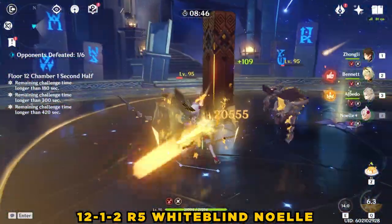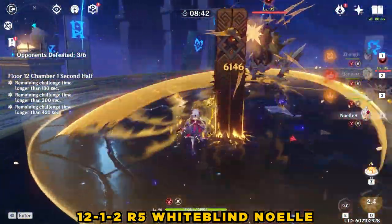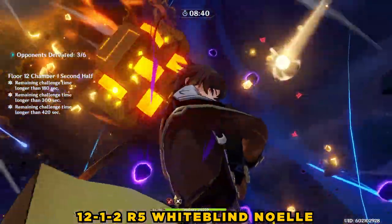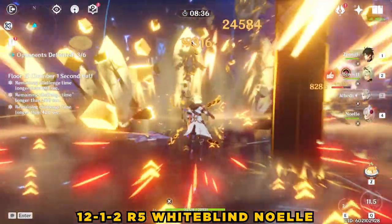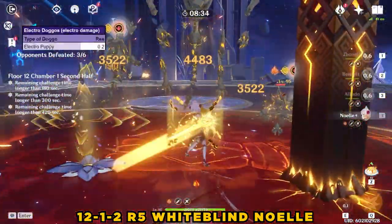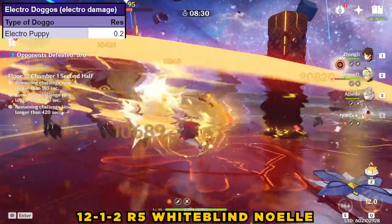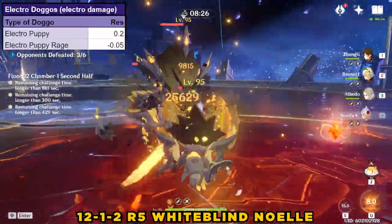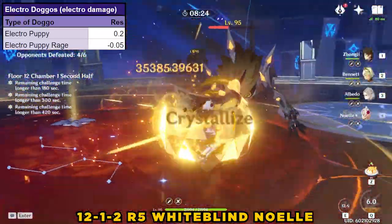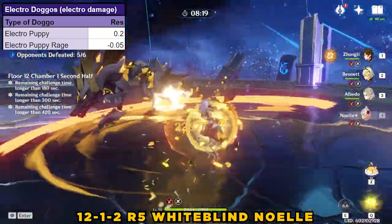Now is the perfect time to talk about Doggo mechanics. Doggos are a bit different from most other elementally focused enemies — they are actually weaker against the element that they happen to be. But with a twist: the puppies start off with 20% resistance to all elements, but after whacking the Electro ones with some Electro damage, the puppies do a little howl and go into Rage mode, which makes them attack more. More importantly, they lose 30% resistance to the corresponding element.